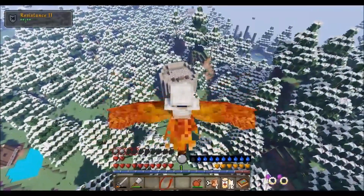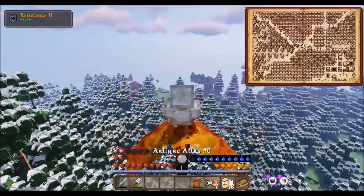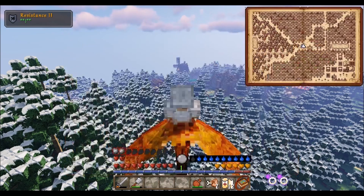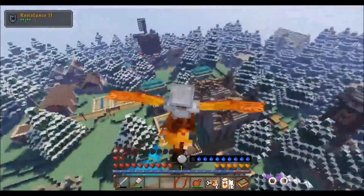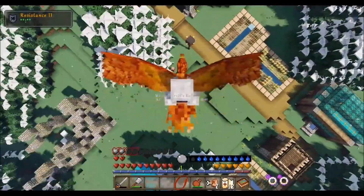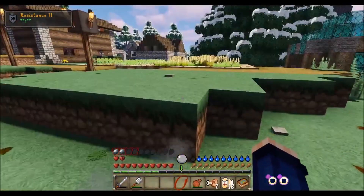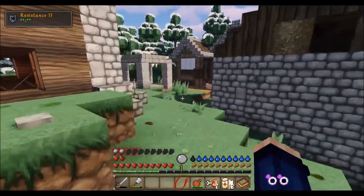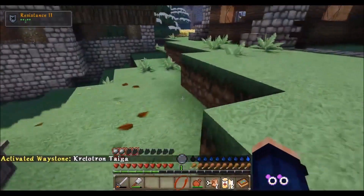Hey look — what do you know — another battle tower! We're generating new chunks, but we are actually heading east. We found our first village! Let's investigate this village. We can't do shift, so we'll just point it to the ground and get off here. First village! And the first thing I want to do is grab the waypoint. I can't even pronounce that, but something Taiga.